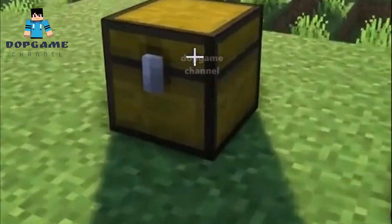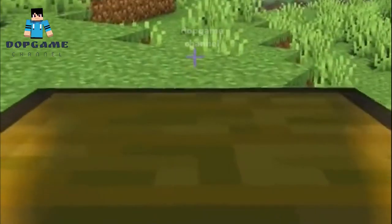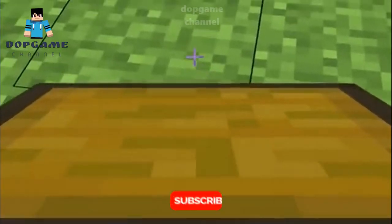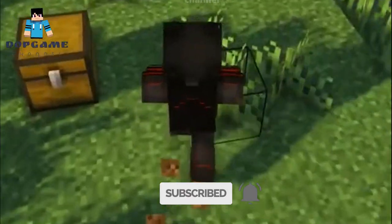Carry-On allows you to carry an entire chest full of items, allowing you to not clutter up your inventory all at once. This can be especially useful if you have tons of chests laying around in your home and want to relocate somewhere new in your world. Make sure to follow for more.